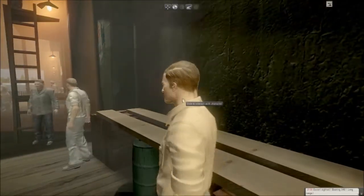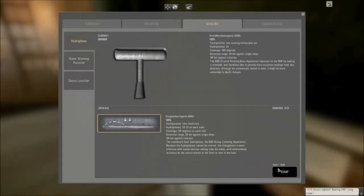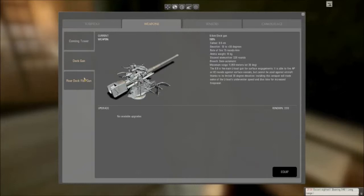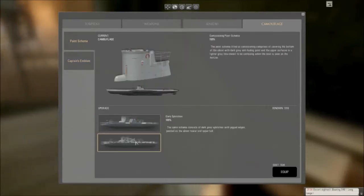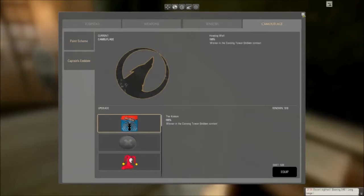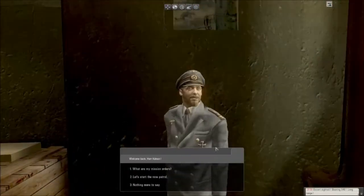I need to upgrade my boat. Sensors, let's get this baby up and running. No radars, no decoys. No modification to the deck guns. Still want the same loadout. Camouflage - let's go with the regular. Is my captain in? My captain's in. Good to go.